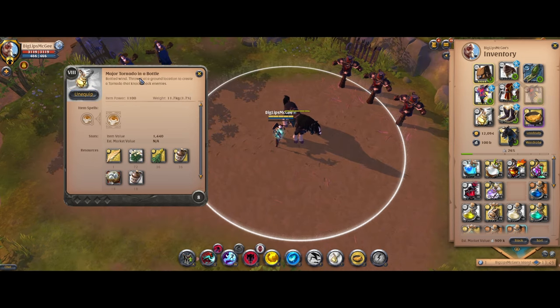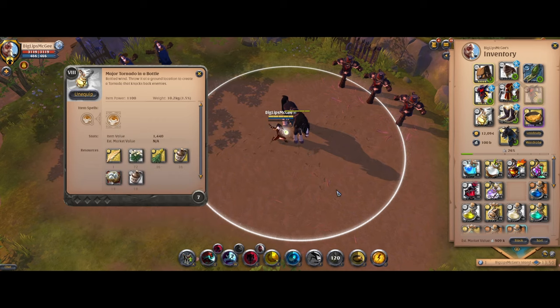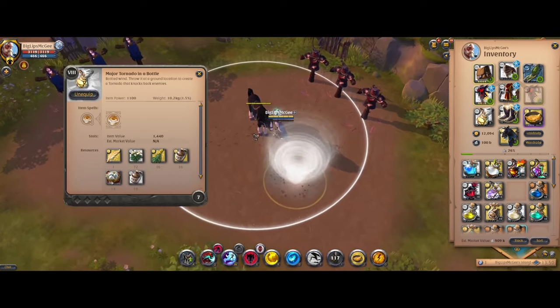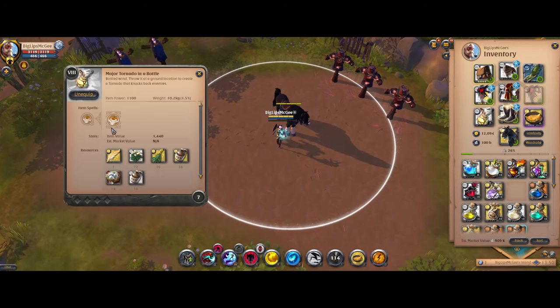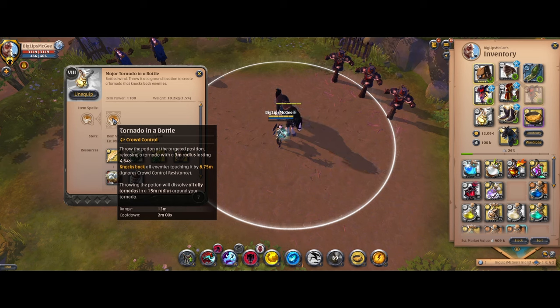Next on the list, we have tornado in a bottle, probably more commonly going to be called the whirlwind potion. Basically you throw out a potion at a ground target AOE and it creates this little whirlwind thing which will knock any enemies back that try to walk into it. This was teased in one of the trailers — basically a knockback to anything that touches it, so you can lock down chokes. However, if you throw one within a 15-meter radius around where an ally threw one, it will dissolve the ally's tornadoes. So you can't spam a bunch of these in a giant line to completely disengage. Similar to the cleansing potion, this one also has quite a long cooldown at 2 minutes base.